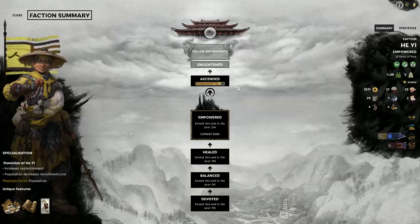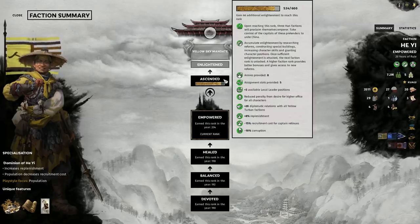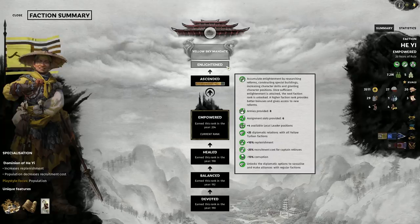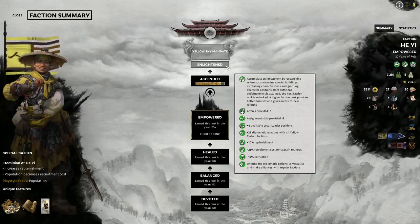The next rank, which we aren't too far from achieving, will trigger the three Han factions to declare themselves emperor. If you want to see more details on this, check out our video on mid-game gameplay. The last rank for us to achieve is Enlightened, which will allow us to create alliances, coalitions and open vassalage options. These initial limited diplomacy options can make for an interesting but difficult campaign for the Yellow Turban Rebellion.